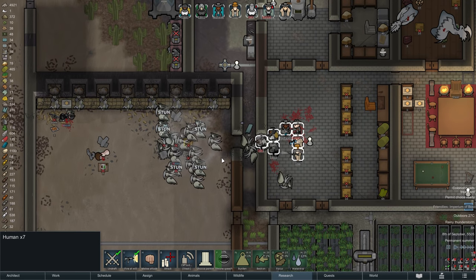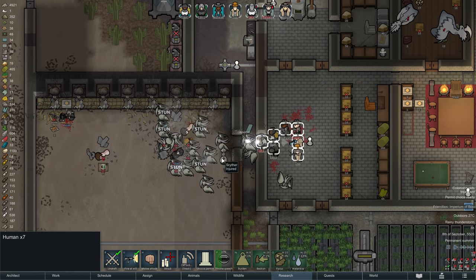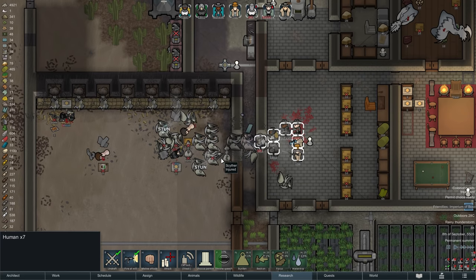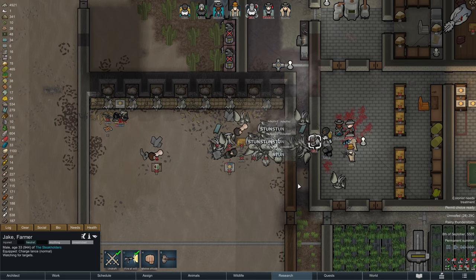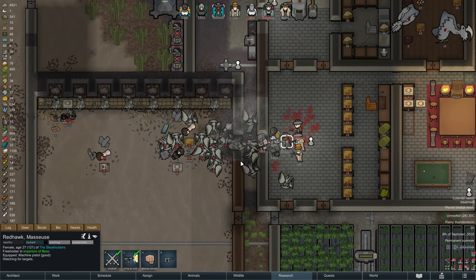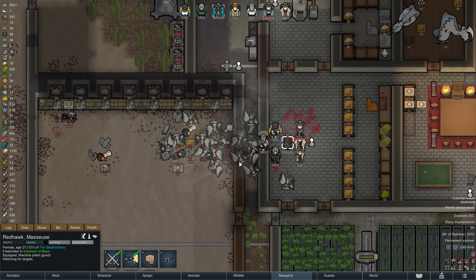After just a moment, the stun on the scythers unfortunately also wears off, but even attacking in full force does not really give them much of an advantage, as there is really only one point of attack. The occasional additional stun then also slows down their advance even further, with some scythers blocking the way for others. Eventually, the Steakhouse once again stands tall.